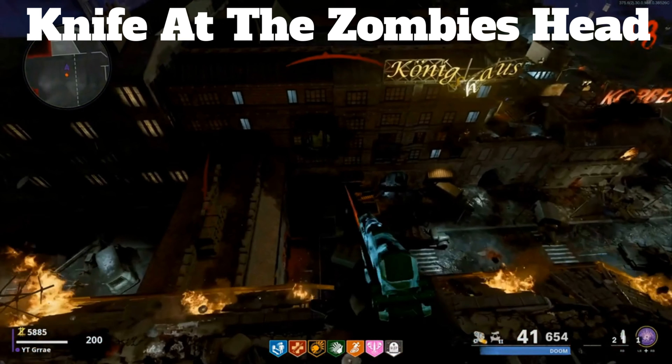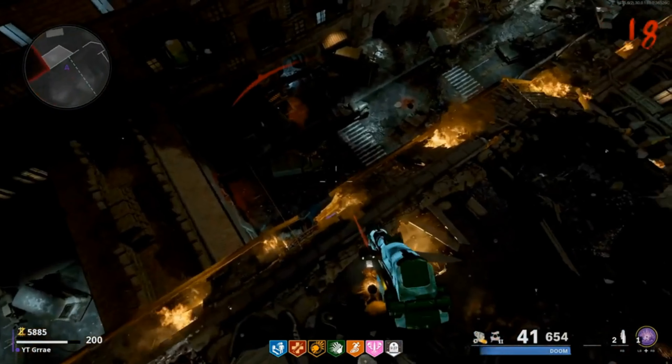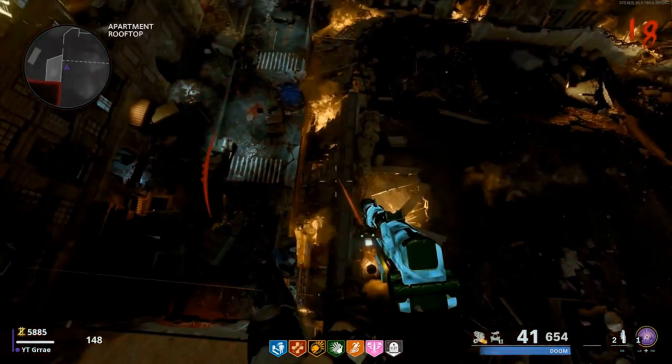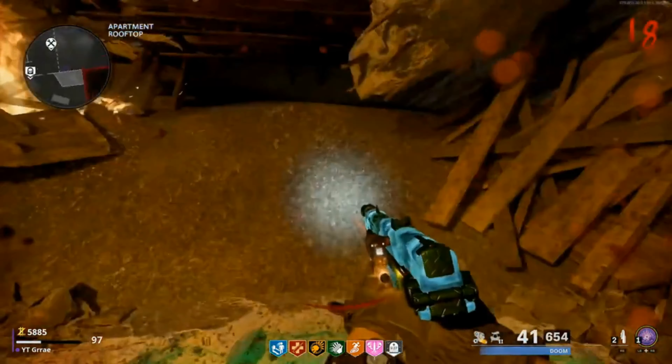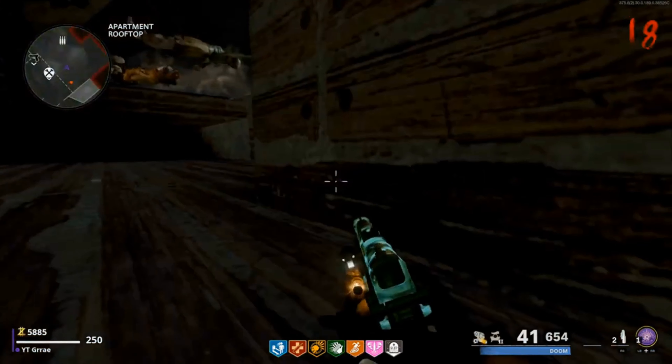Try to copy my exact placement of my crosshairs to get the best launch. You will then shoot up into the air and you may have to mantle onto this ledge or you will just land on it. Carefully edge off of this barrier and drop down. There is a death barrier on top, so you do have to be careful. You're going to land on this door and I recommend you keep it closed.